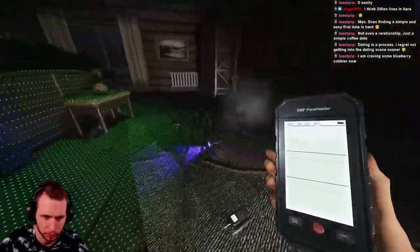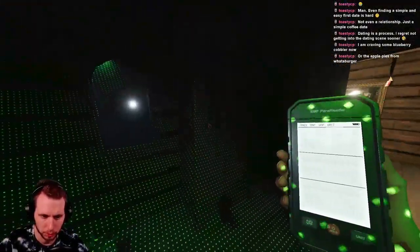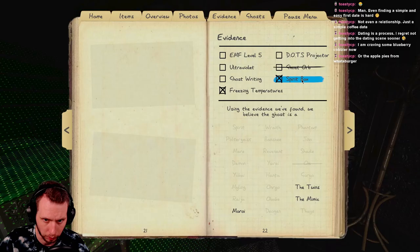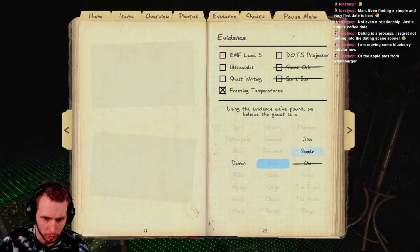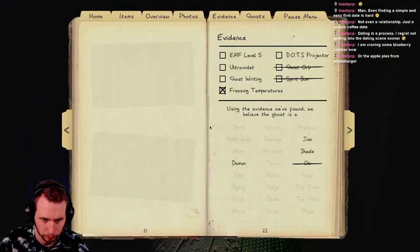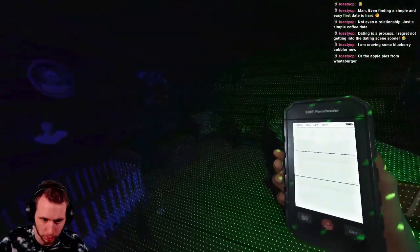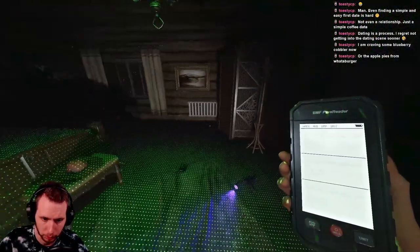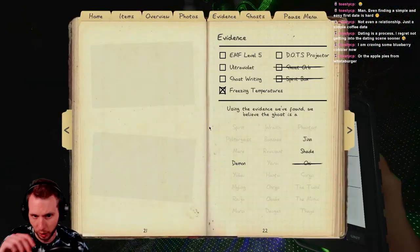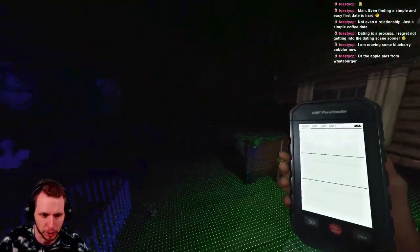Can you give me a sign? Can you give me a sign? No spirit box. It's got to be a shade because we can't get ghostwriting. It hasn't given us EMF five though. Hello — but genuinely we don't have any sort of activity. A demon probably would have hunted us by now.